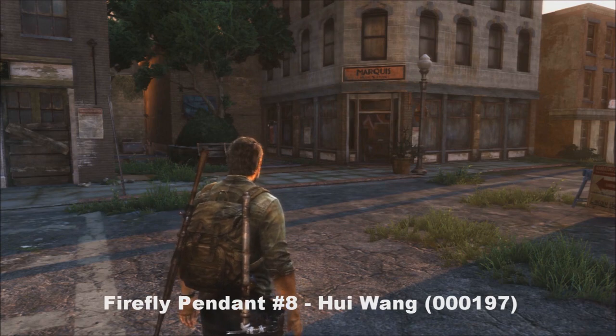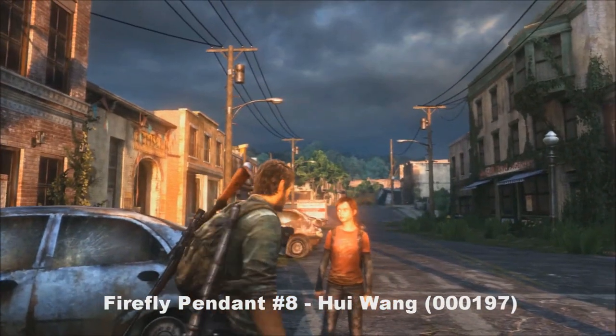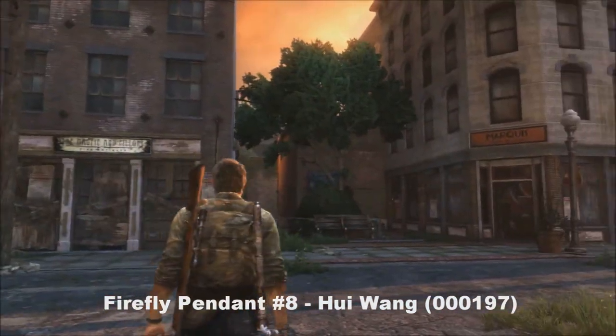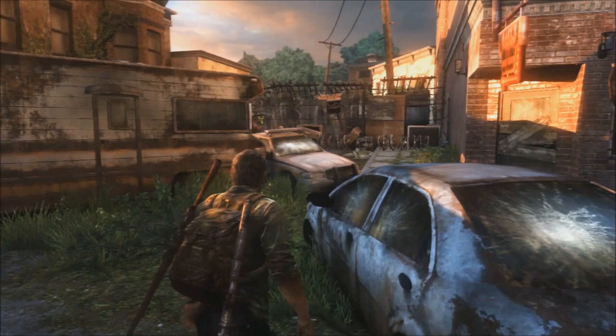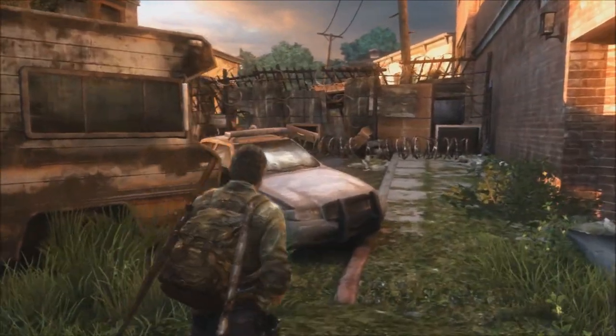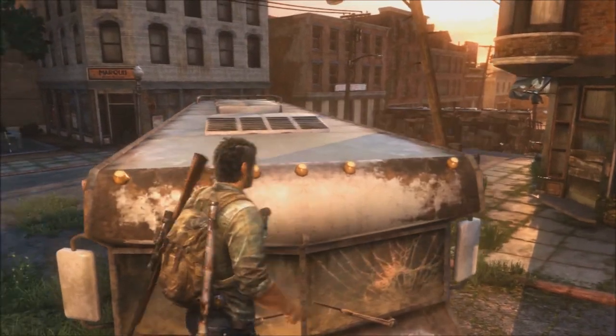Number eight — you're looking for Bill, and that's the music store right there. You'll come across this in the game. Next to the music store is a bus or an RV. What you're going to want to do is climb onto the police car and climb onto the roof of the RV, and your pendant will be on the back of it.